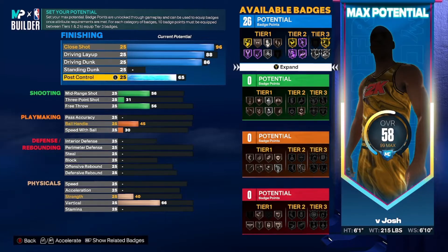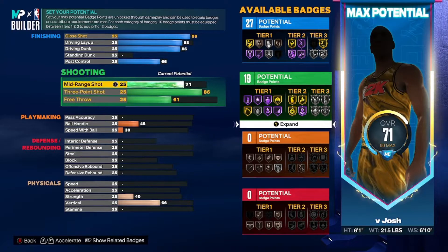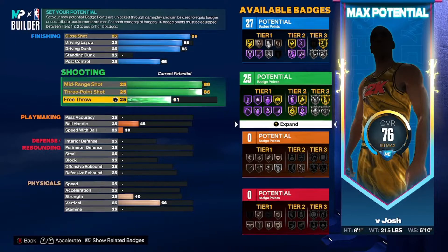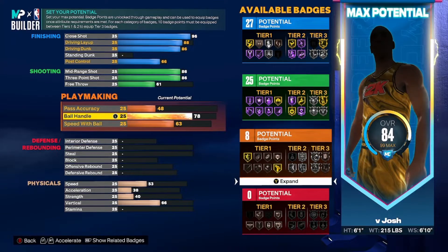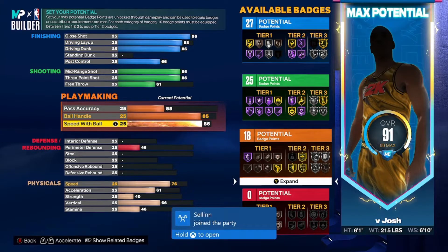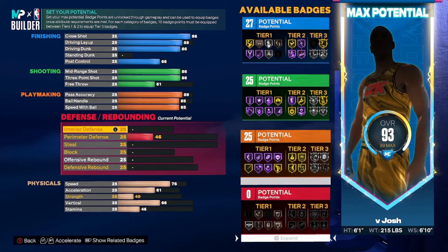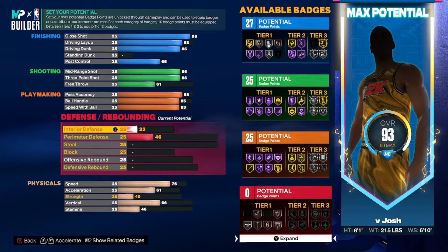66 post control, which helps with post hooks. You're going to go 86 three-pointer, which is all you need on 2K23 — it's really easy to shoot. 86 mid-range so you can do fades all game if you want. 85 ball handling so you get all the main signatures and dribble styles. 88 pass accuracy so you can pass the ball really well.